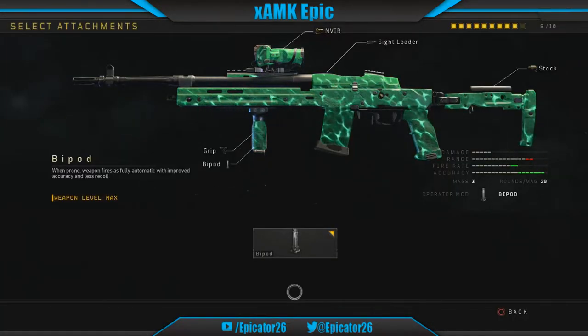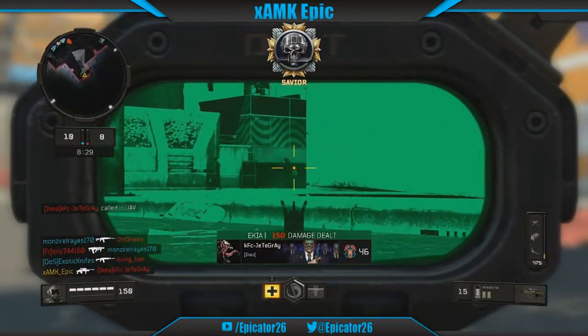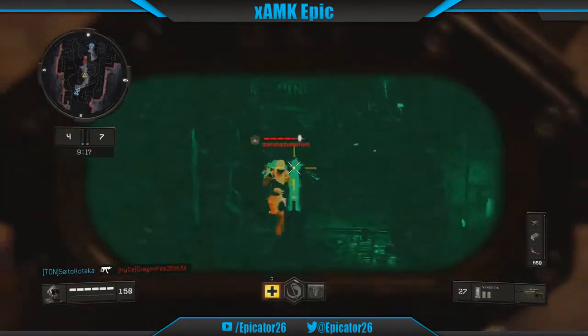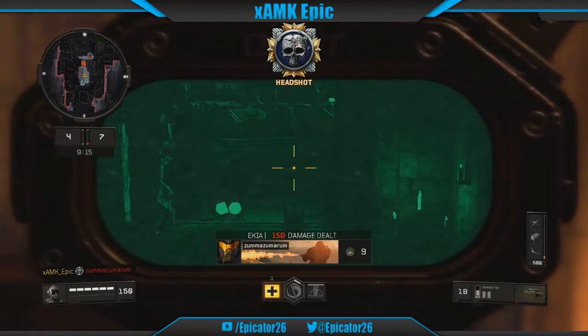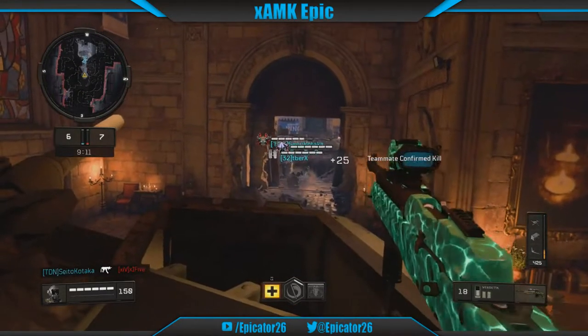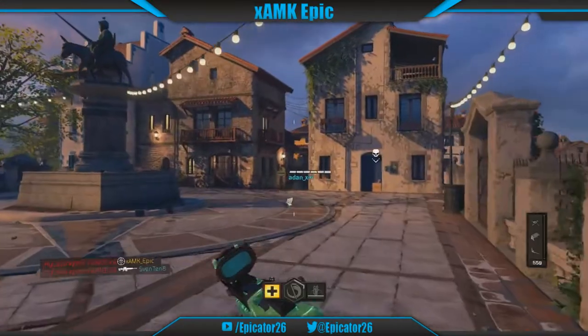The Vendetta has quite an unusual operator mod in the form of a bipod. This bipod attachment allows your weapon to become fully automatic and increases the fire rate to 524 rounds per minute. The only downside is that the bipod only works when you're fully proned out, and given some map designs and the fog of war radar, this can leave you quite open to being flanked, with very few maps offering help when it comes to using the bipod's ability.